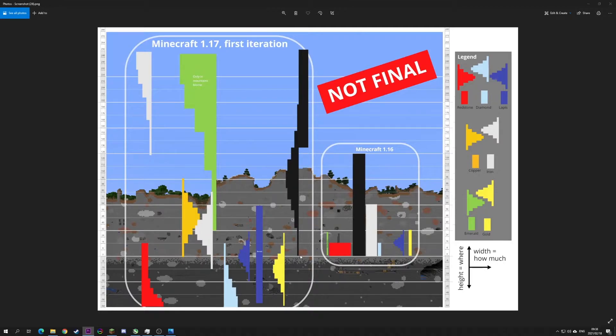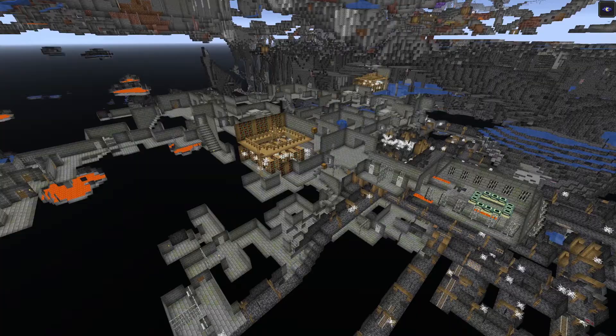One other thing to note is that emerald ore can now generate at surface level. I haven't seen an instance of this yet, but they can now spawn more in the upper layers of generation. Iron also generates in the upper layers, though this is only in mountains biomes.